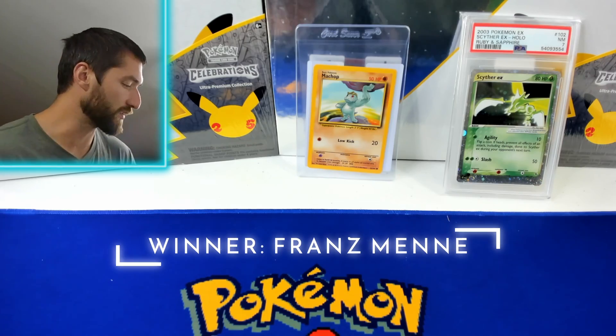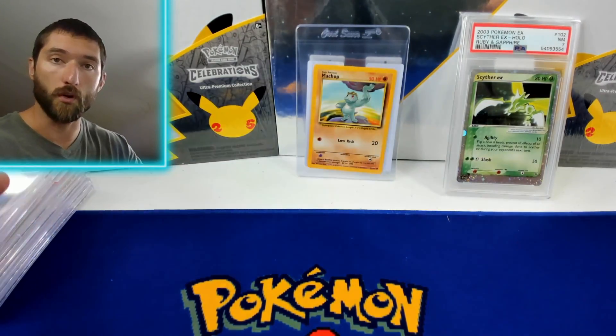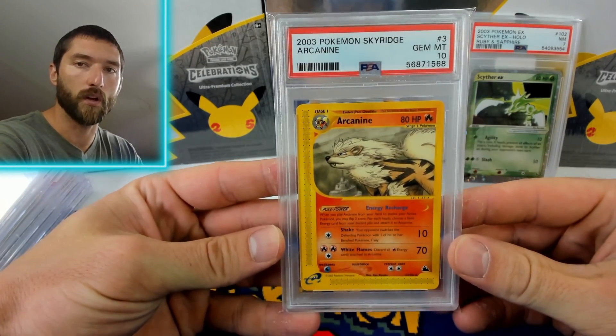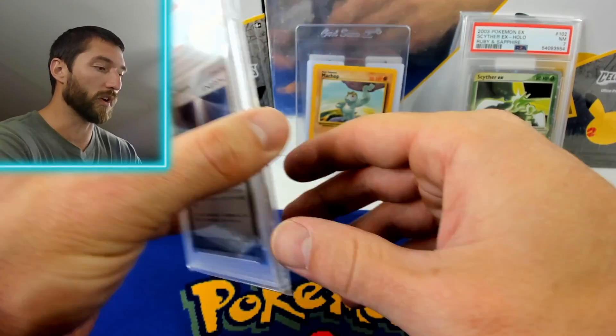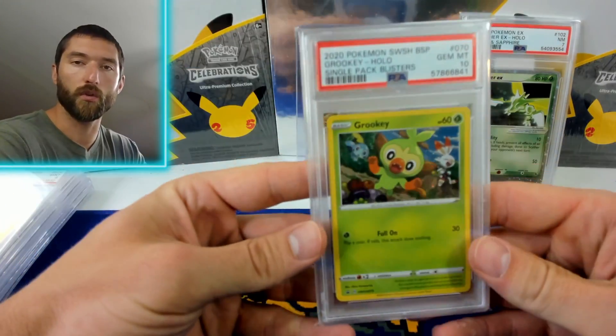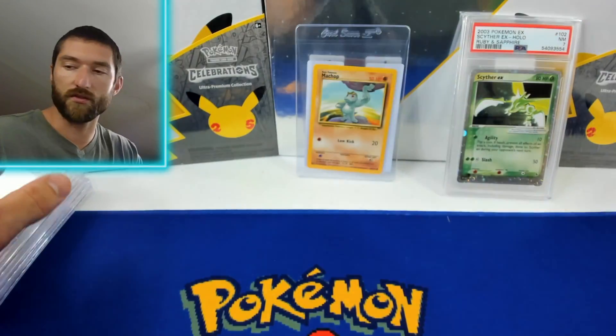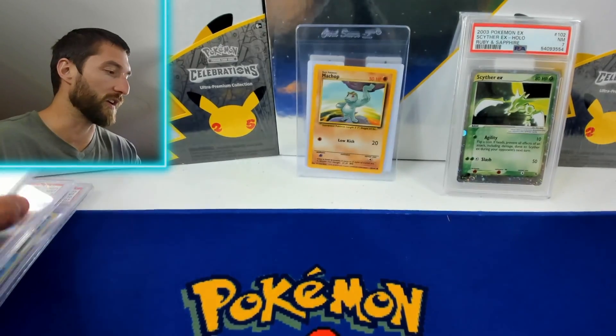Let's just jump into it. We have some consignment stuff and we're going to open up some Pokemon Go packs at the very end. I doubt we're actually going to get the card we need, which is the Rainbow Rare Blanche, but if we do then we'll go ahead and get that winner for the Pokemon Go Packmaster set as well. I'm excited to give that away and then we'll move on to another set.